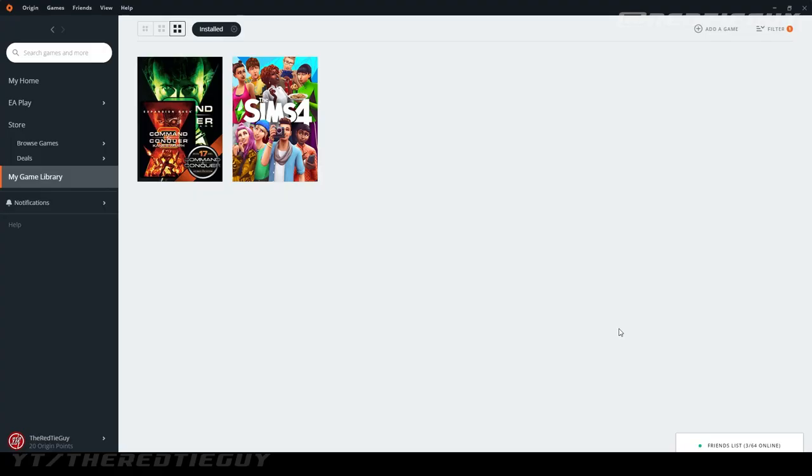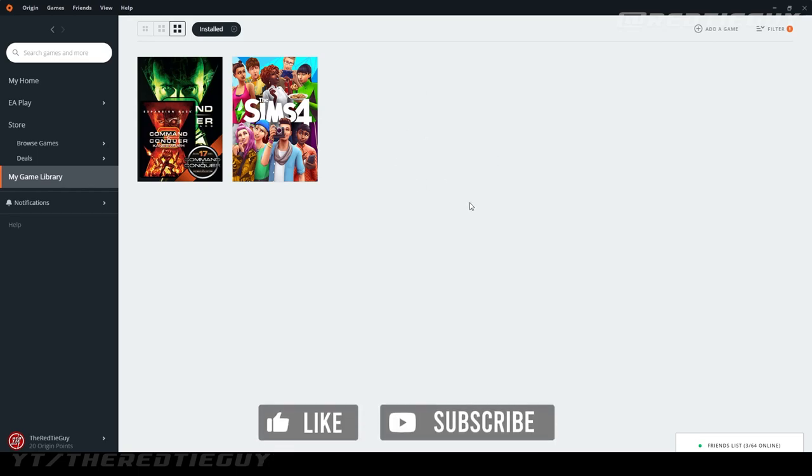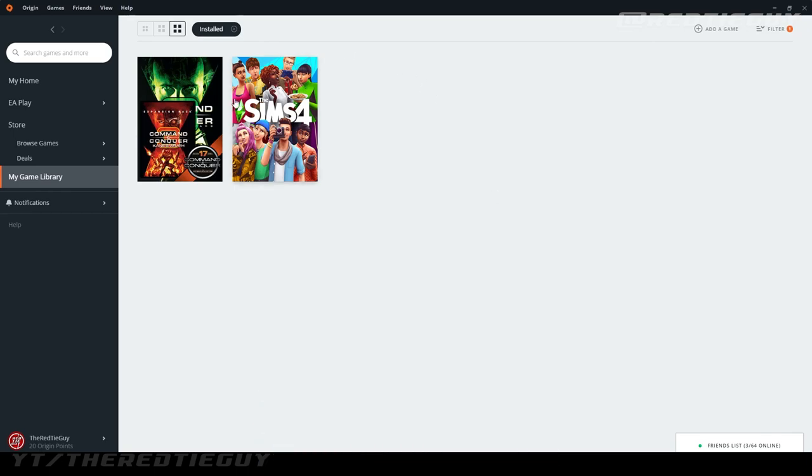In this video I'm going to use the method where I have Command & Conquer installed via the EA Origin store, but this will work similarly if you have it on Steam. On EA Origin I have Command & Conquer 3 as well as Kane's Wrath installed. The first thing I'd recommend is just make sure you own the game and download it. The game has to be up to date and completely downloaded before you move on to the next step.